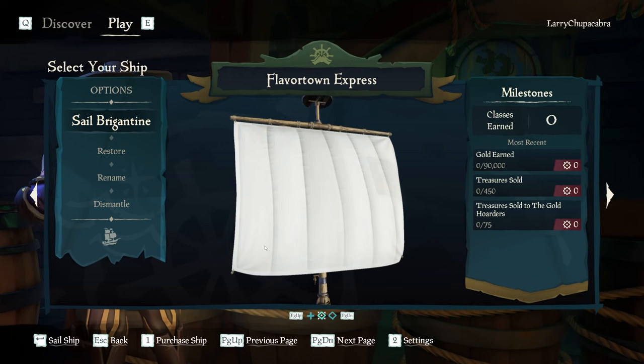Once it's purchased, you don't immediately load into that — you can select between your ships. You have the option to sail the brigantine, which is the option that would load into the game using this boat. And then we could set up all the different crew options and everything.